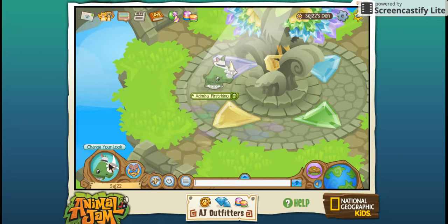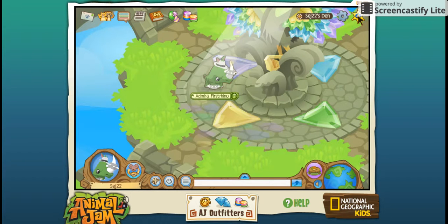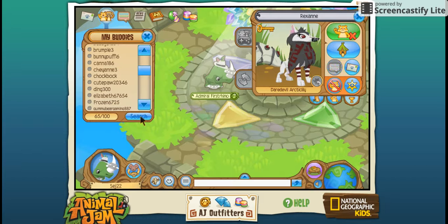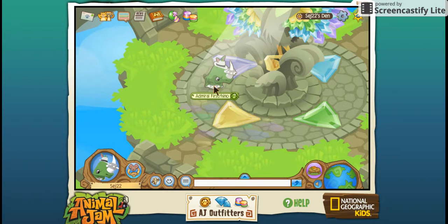Now, the only item that I really lost was my spiked collar, which is a silver diamond. Luckily, my friend — and David's friend too — her name is Rexanne. We sort of know her in real life, she comments on her videos, and she helped me get it back, and she also got me my rare spike wristband.